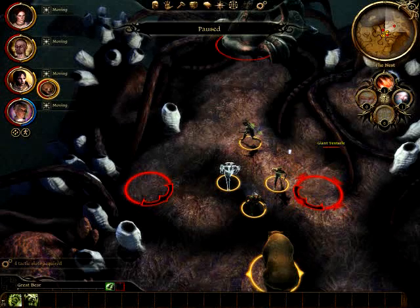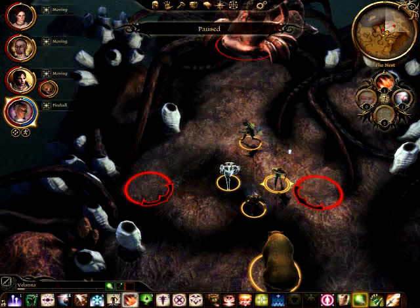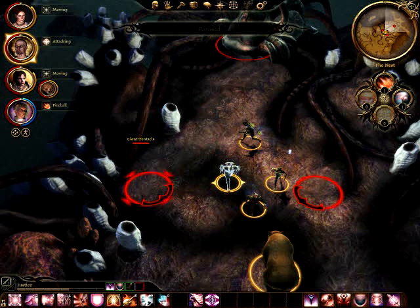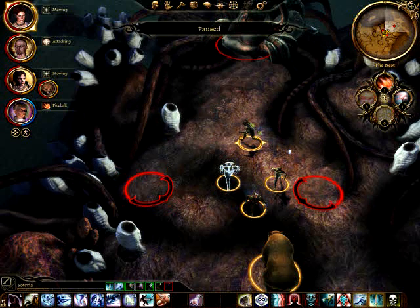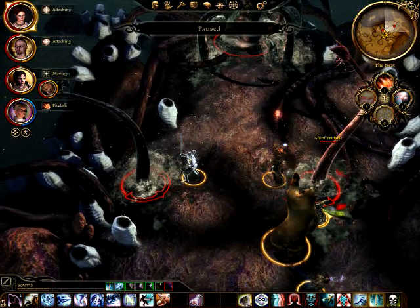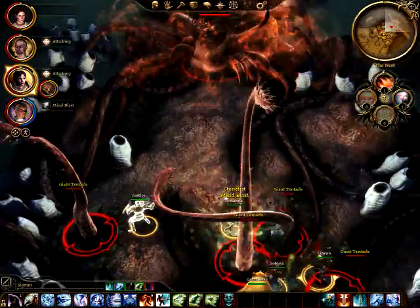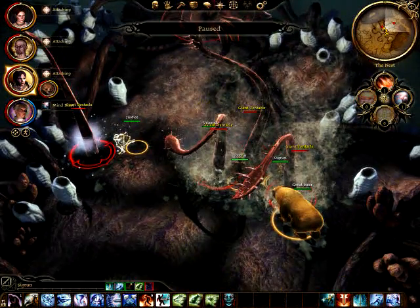Hello, this is Soteria with an instructional video on the final boss of Dragon Age Awakening, the Mother. Now if you're not careful, this fight can be very hectic and the tentacles do a lot of damage. The first thing we're going to do is try to position the group so that the tentacles don't surround any one person and mob them.